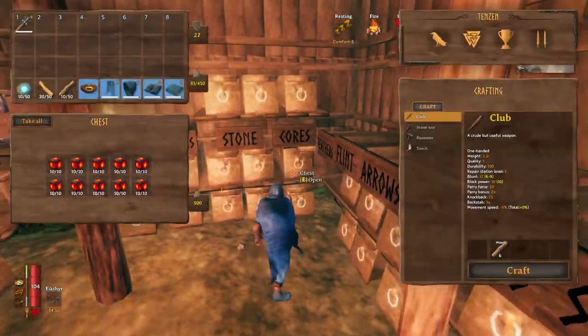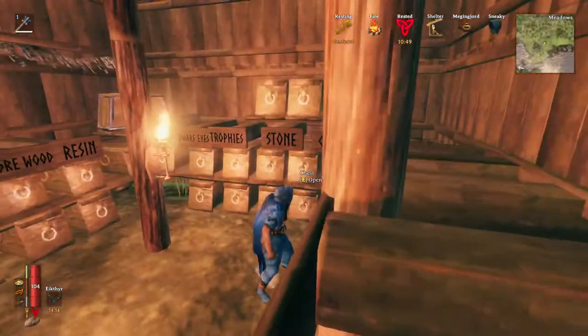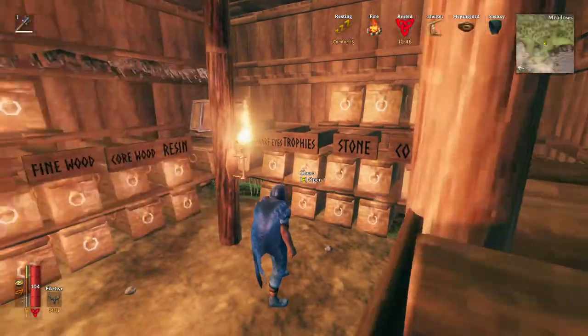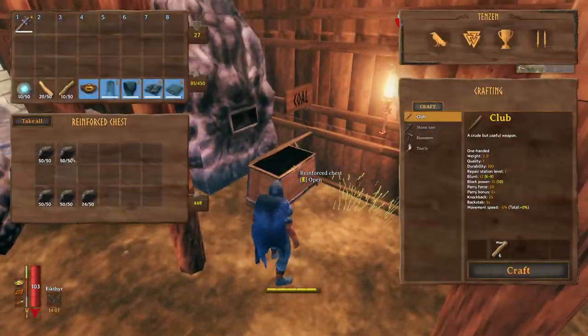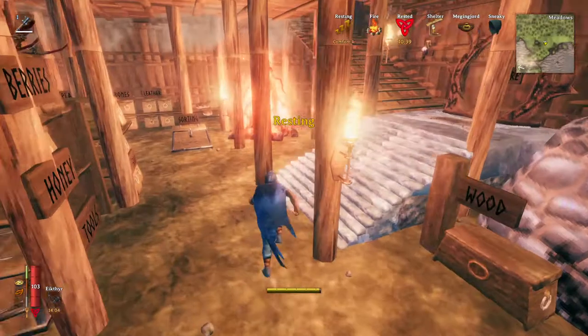It's gotten me way more cores than I could ever use, as well as a ton of Suttling Trophies, which I've put in different places. But the main purpose of this is to get an enormous amount of coal very quickly and efficiently.